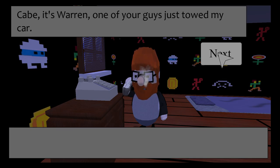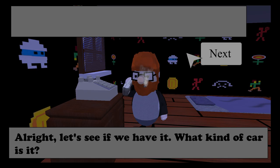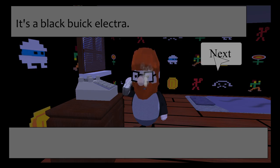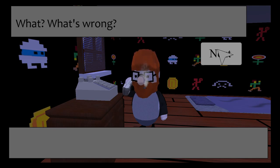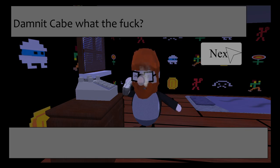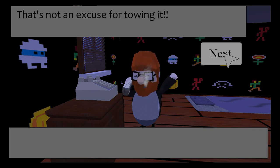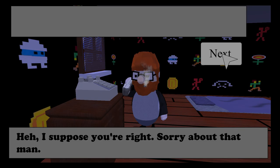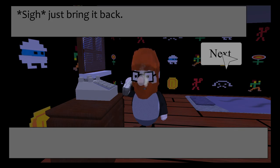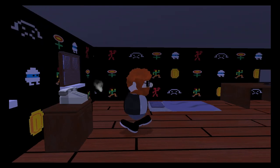Cave's Towing, this is Cave. Cave, it's Warren - one of your guys just towed my car. Let's see - what kind of car is it? It's a black Buick Electra. I just got back from towing a black Buick Electra. Your license plate said to tow it, so I just did what it asked. That is not an excuse for towing it. I suppose you're right, sorry about that man - just bring it back. All right, I'll be down in a bit. Oh, that sounds like Cave just pulled up.